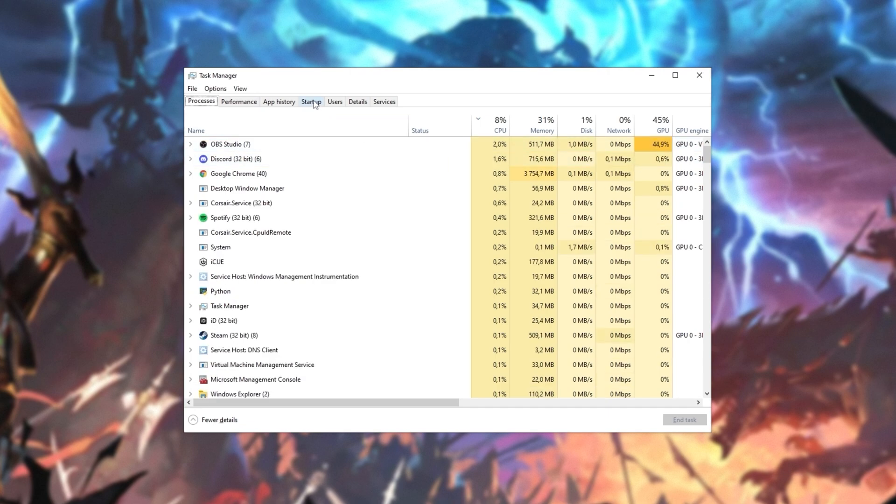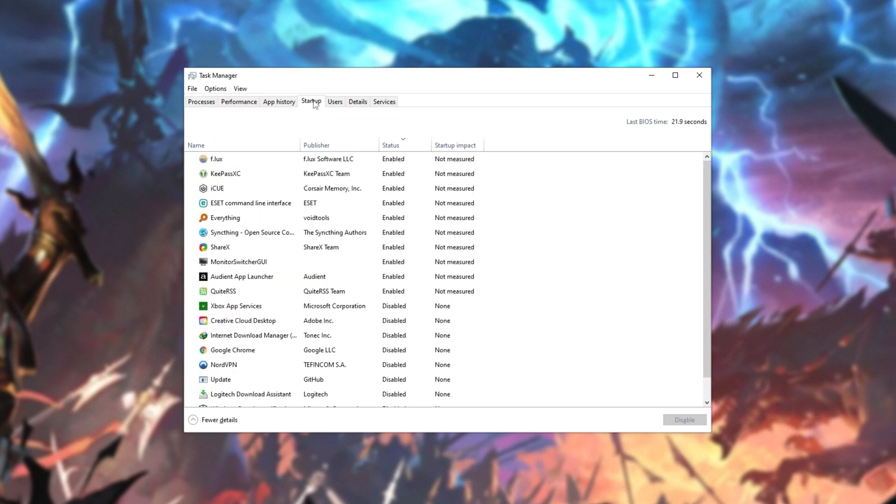Head across to the startup tab at the very top. Inside of here, sort by status, and everything listed as enabled starts up when your computer logs in. You can find unwanted programs, right-click, and click disable. That way you'll have to manually start them yourself, speeding up the startup process, and you'll have less programs to close when you want to play a game.